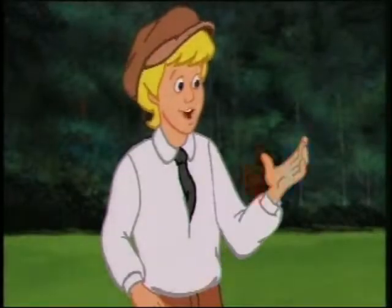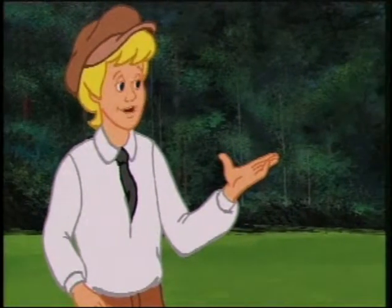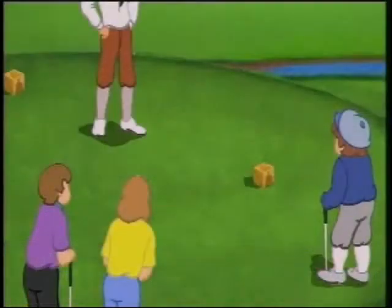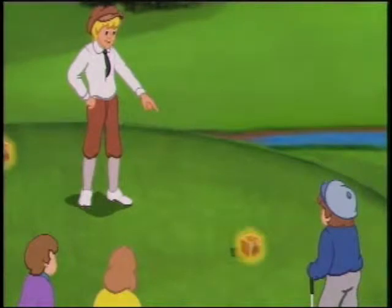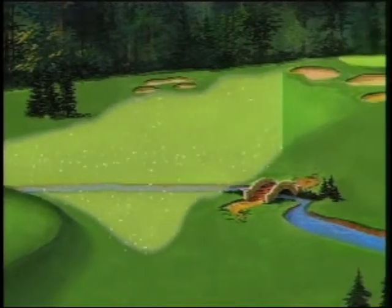The golf course consists of usually two sets of nine holes, called the front nine and the back nine. Each hole is divided into four sections. The teeing area — that is where we stand right now. You begin every hole from these areas, teeing the ball up between these markers here. The area between us and the flag in the distance is called the fairway.